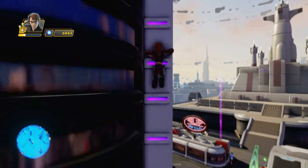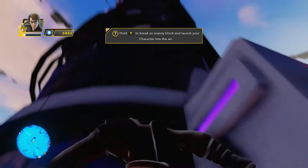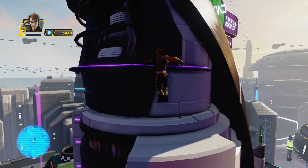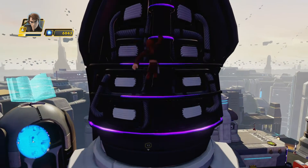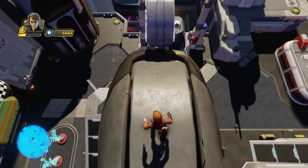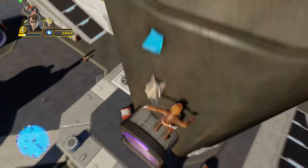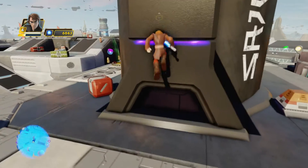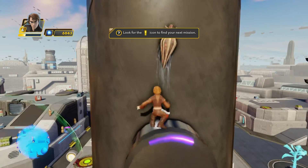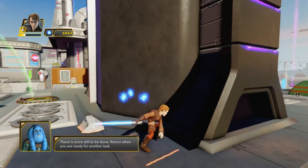Wow - there we got it. How am I going to get this guy, he's down there below me. Okay, that was easier, just climbed up the other side. Bam - you appear to have removed them all, that should suffice for now. There's more still to be done - return when you're ready. Boom - only one star on that one.